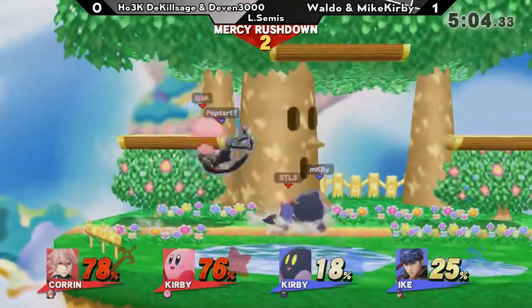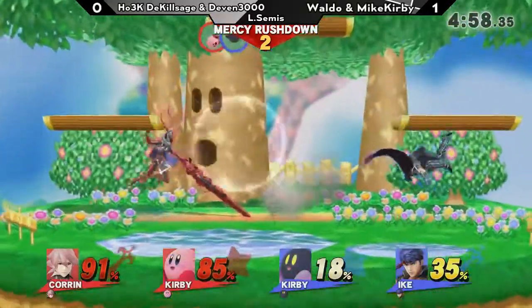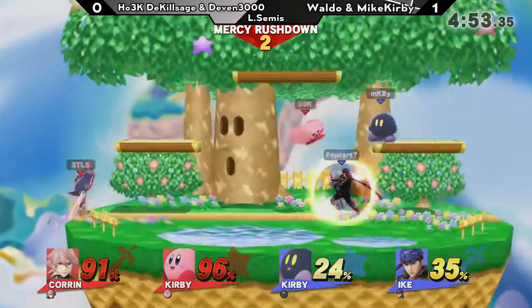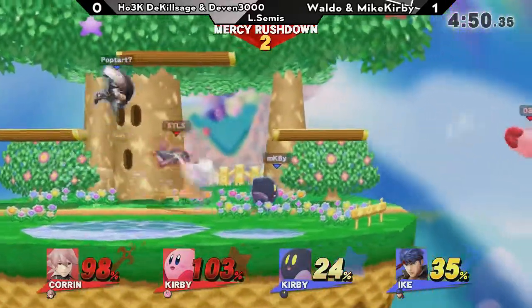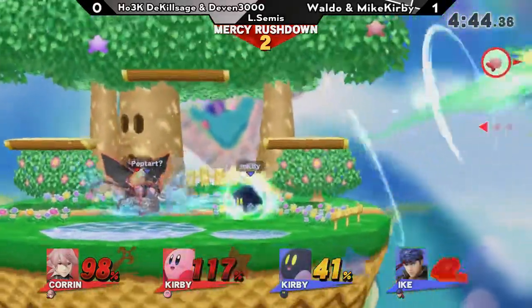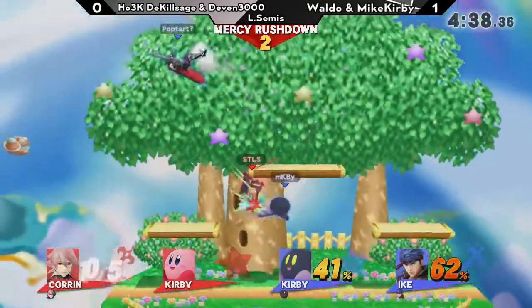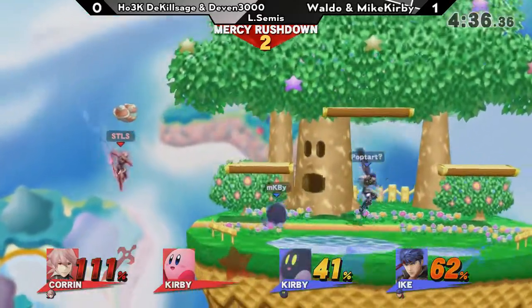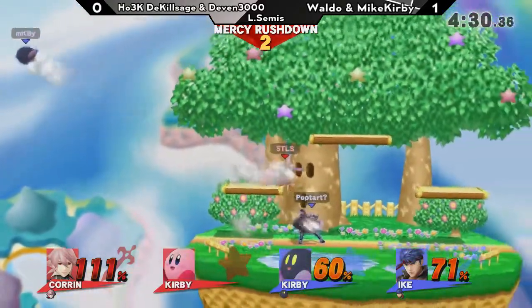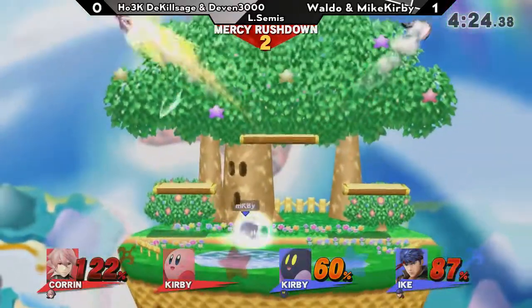They've got a lot of work to put in right now to try to secure this — or if not, this is it for them. The up throw on that top platform — not going to do it quite yet, but some big damage on Kirby and Corrin. This is the point where Ike becomes terrified, because Ike is a character that has so many kill moves, especially right now. Devon is now out of the picture. Will Sage be able to hold on? Corrin is a character that can be pretty good in a 2v1 situation — all he needs to do is take out one of them. Just got to be careful with that dash — that dash can kill.